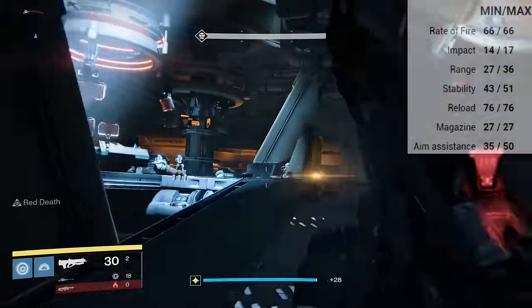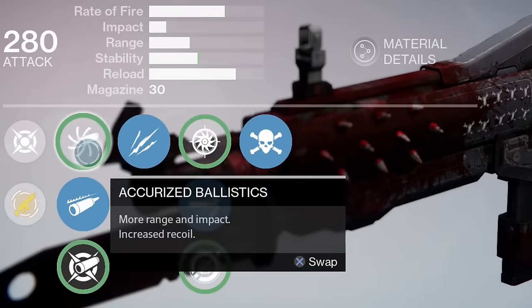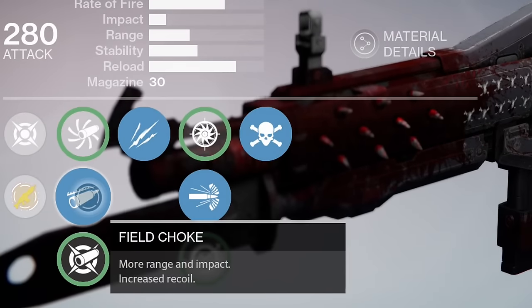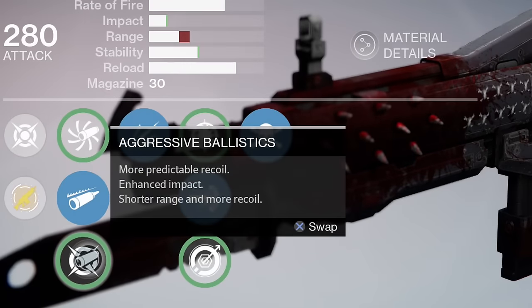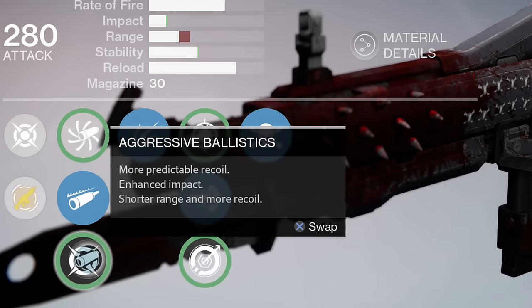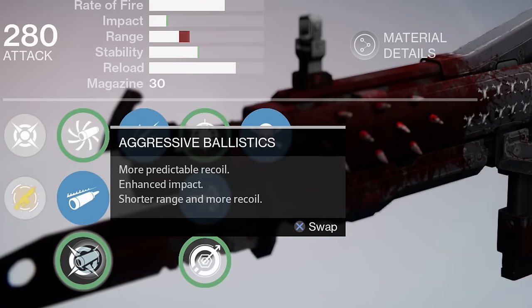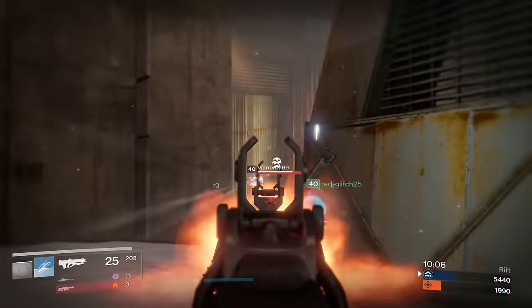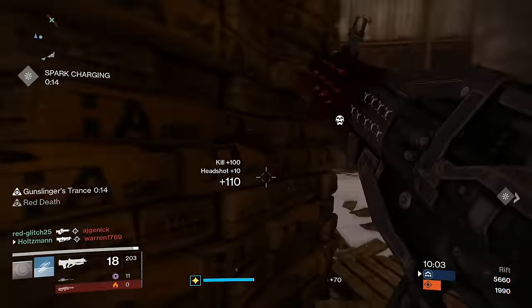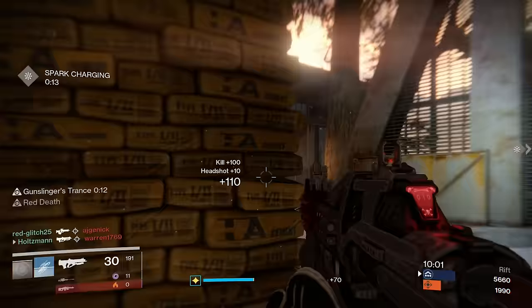For the muzzles, we have Accurized Ballistics — more range and impact, increased recoil. Field Choke — more range and impact, increased recoil. And finally, Aggressive Ballistics — more predictable recoil, enhanced impact, shorter range, and more recoil. Previously, Aggressive Ballistics was the only way to go for both PvP and PvE, but the most recent Pulse Rifle patch has changed things up a bit.